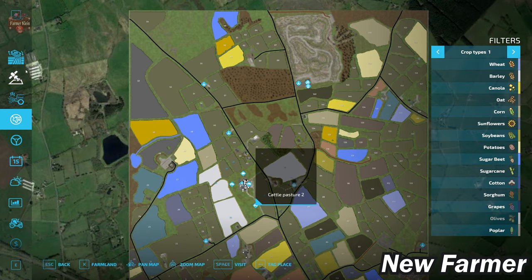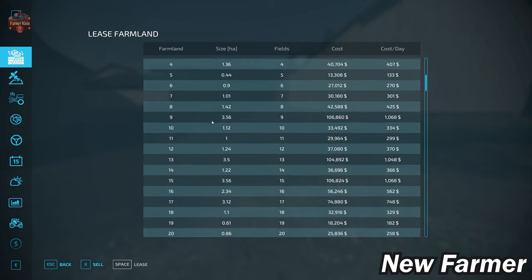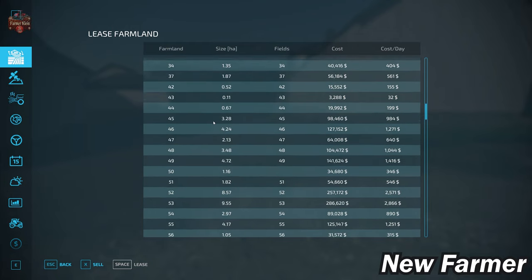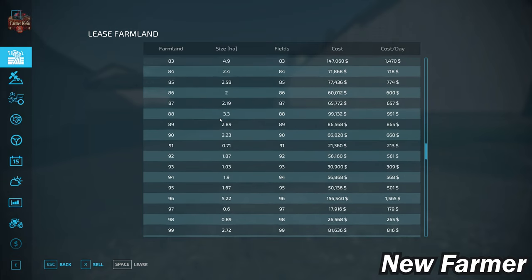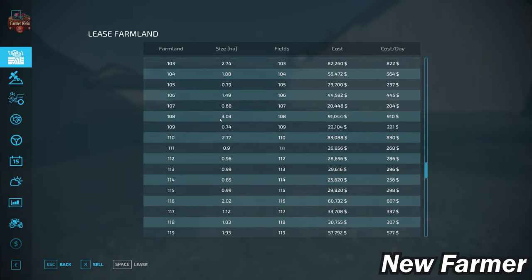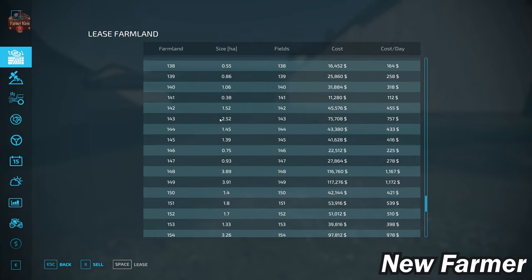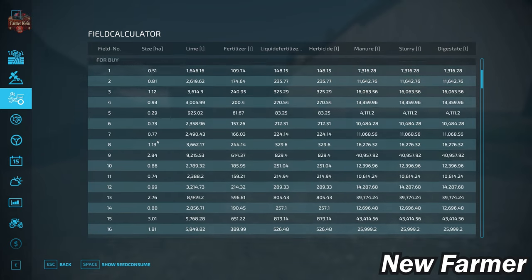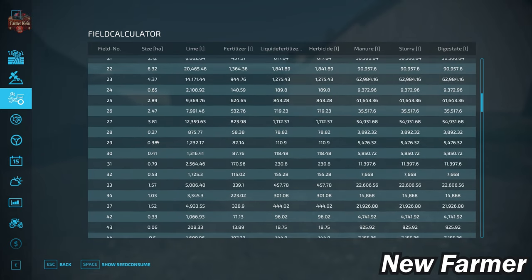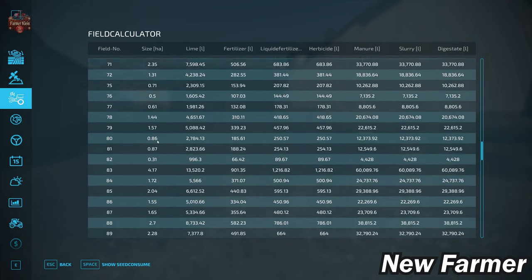The description mentioned that the fields match up to the farmland, so let's look at that. Here we have all of the farmlands available on this map. We can see how large the farmlands are, which fields are included, and how much each farmland will cost. This farmland is fairly expensive, and once we start seeing some of the larger farmlands, the price climbs quite a bit. We can also cross-reference that with our field calculator screen, which shows specific sizes of each field. Lots of fields are going to be less than one hectare, but there are a few larger ones — one was seven and a half hectares.